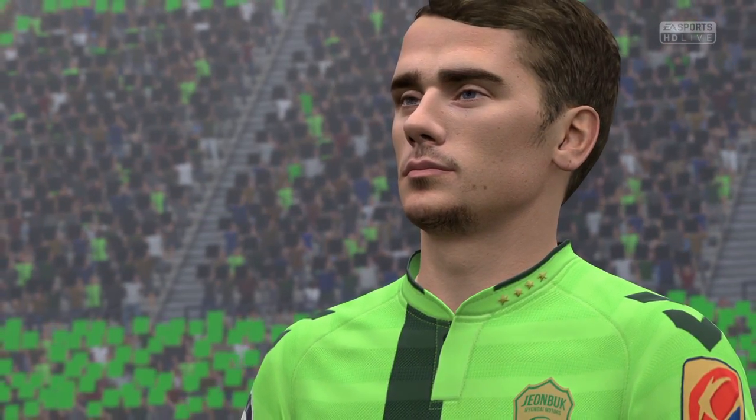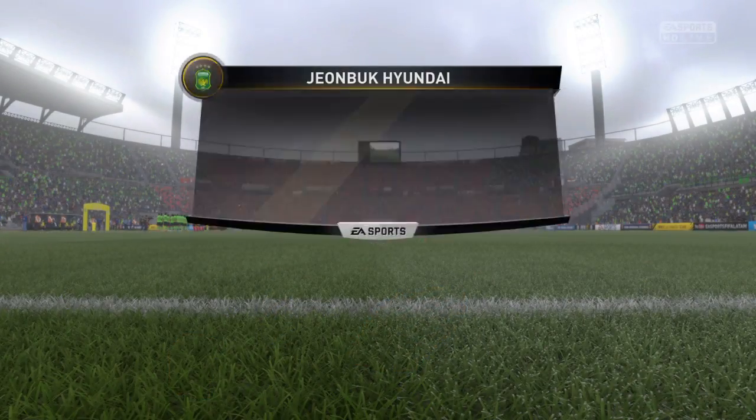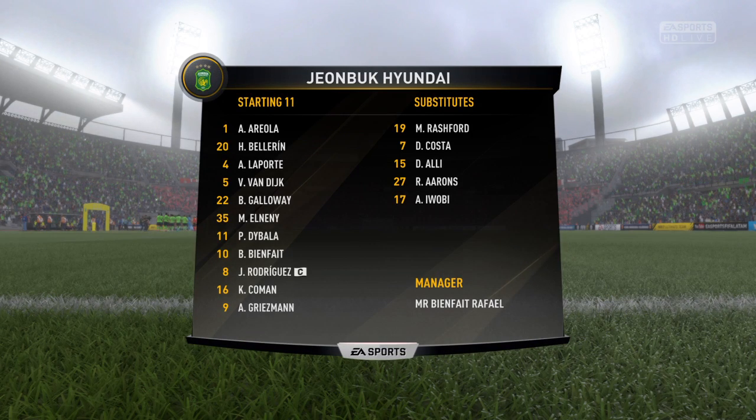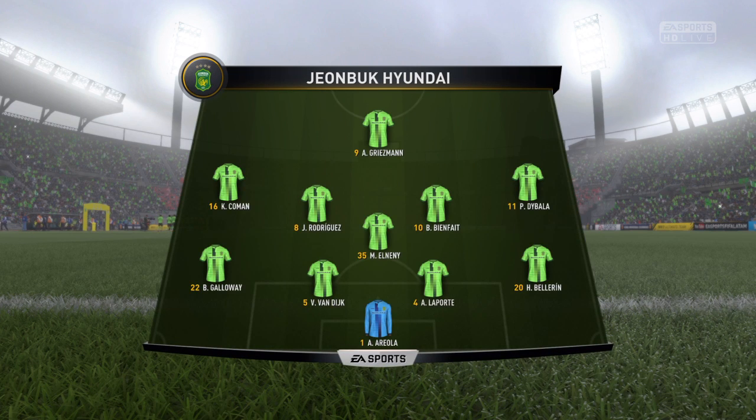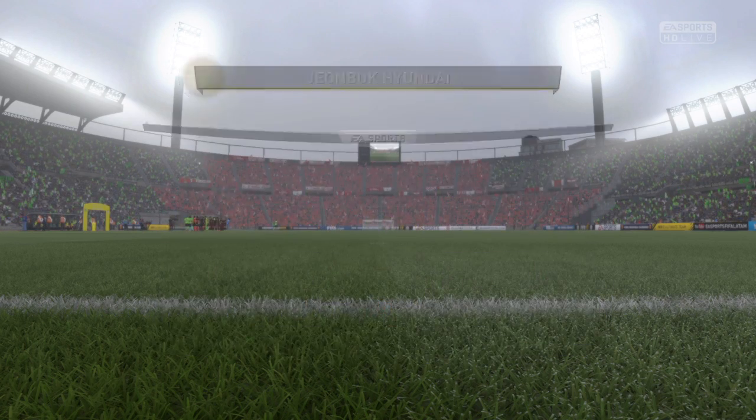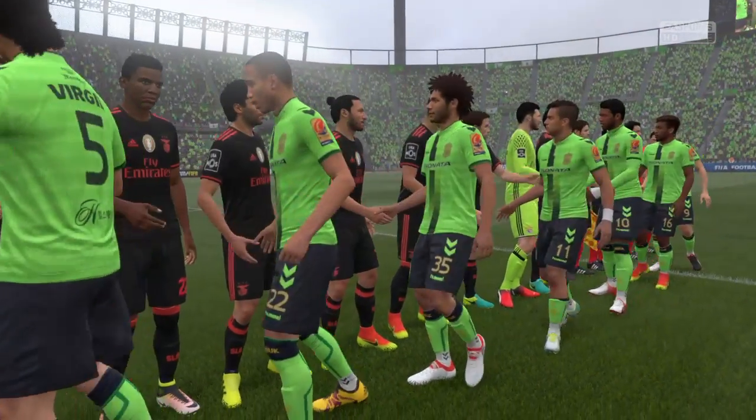These home fans have been treated to some fantastic football and great goals. This is the lineup for the home side: in goal, Alphonse Areola; Virgil van Dijk plays with Aymeric Laporte as the center-backs; James Rodriguez plays with Mohammed Elneny in the center of the pitch; and up front, Antoine Griezmann is the main striker today.